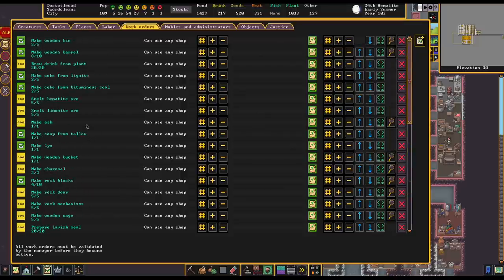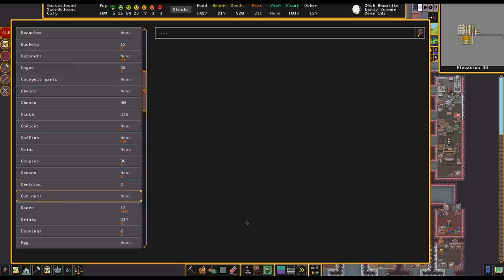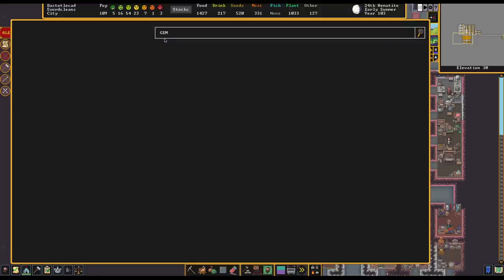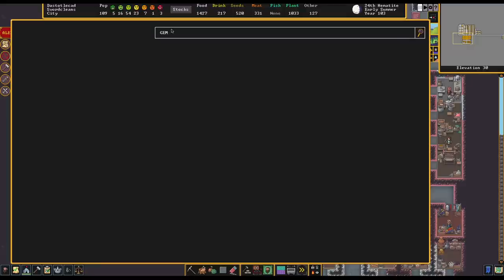First thing we need to do is we want to start cutting our gems. So if we take a look at our gem situation, there is a cut gem category of which we have nothing. And if we filter for gem... Game. Rough? There it is. Why wasn't it bringing up gems? That's weird.